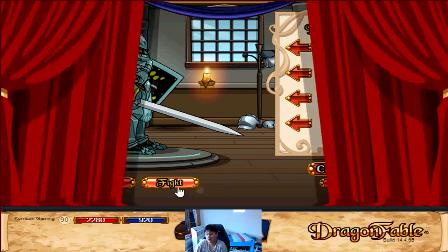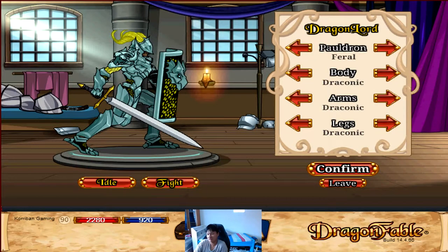You probably want to do a fight so you can see what the shield looks like. So my pauldron is set to feral, body set to draconic, arms set to draconic, and legs set to draconic. This is what I like to roll with. Let's take a look at the designs of the different ones.